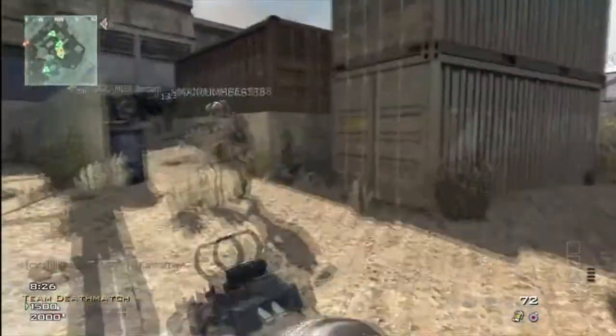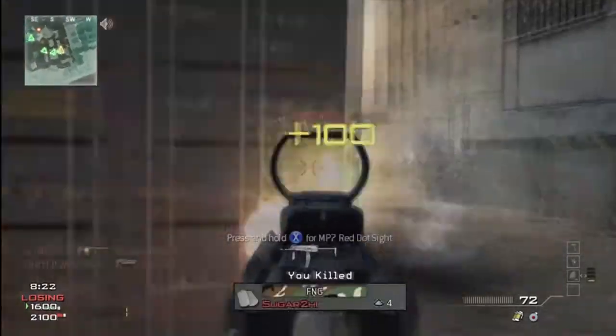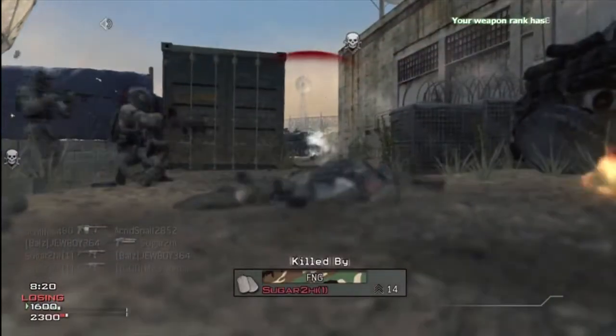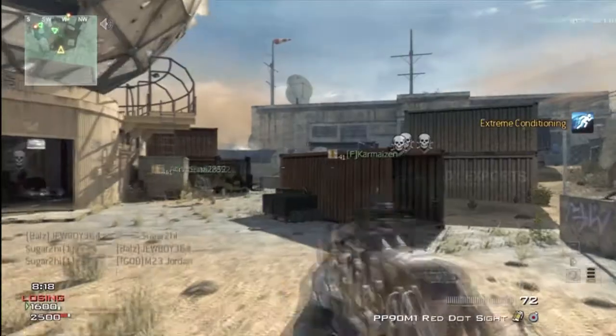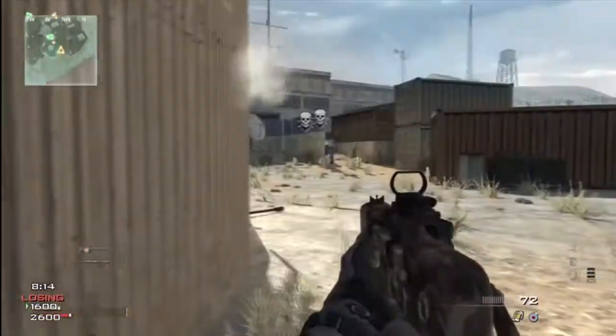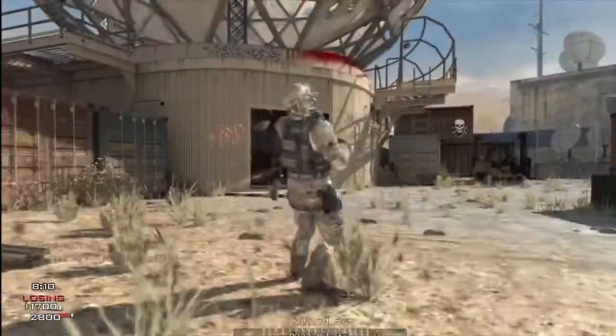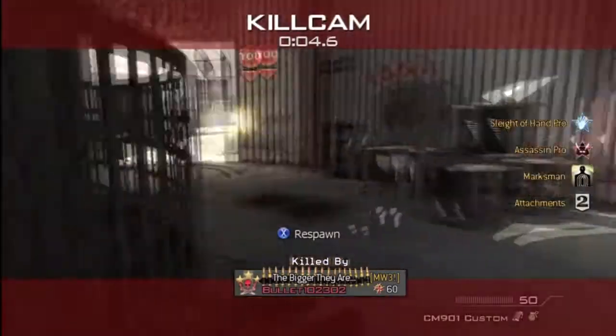Let's go around here. All the people are spawning over there — that's their spawn right now. Our spawn's right here. And of course I get one kill but I can't get the second guy.